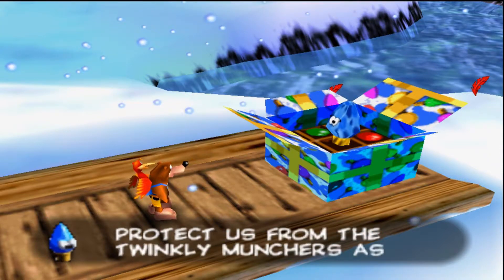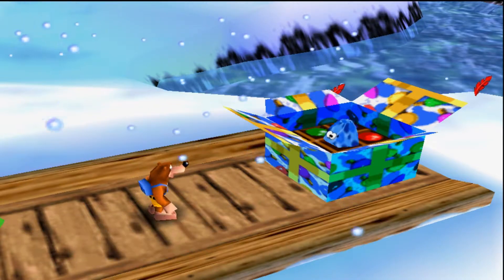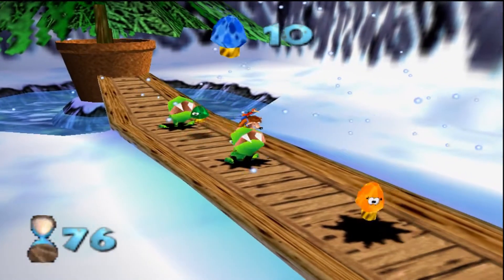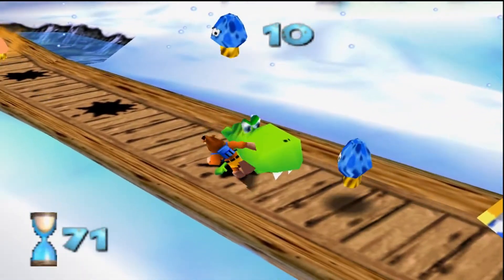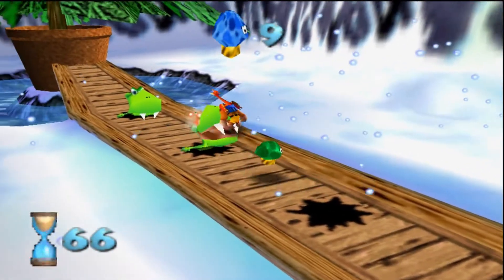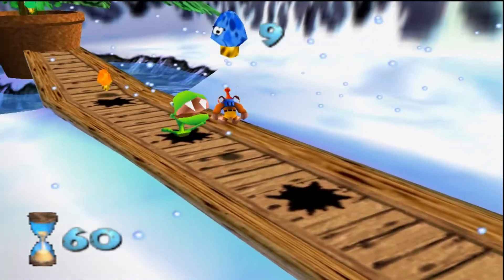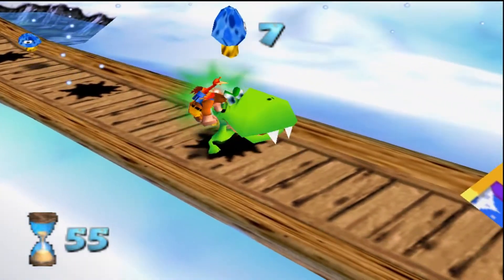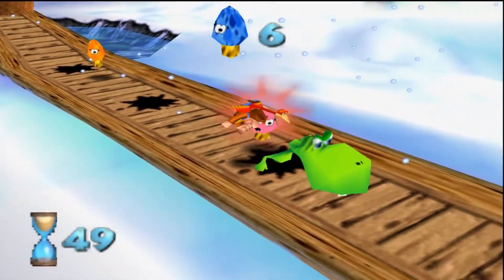The Twinklies ask us to protect them from Twinkly Munchers as they hop across to the tree - if enough of them get there, they can light the tree for you. Twinkly Munchers are these green enemies; if you have any problem with them, just do your aerial attack where they spawn. I have a lot of problems with this part for some reason, especially when recording. When I normally do this it's super easy. You have 80 seconds to get 10 of them to the tree.